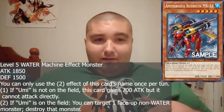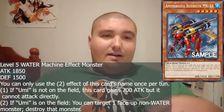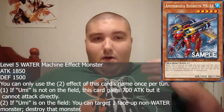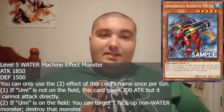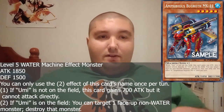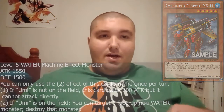So it's a Level 5 Water Machine monster with 1850 Attack and 1500 Defense. Its first effect is: if Umi is not on the field, this card gains 700 Attack but can't attack directly. If Umi is on the field, you can target one face-up non-Water monster and destroy it. You can only use that effect once per turn.